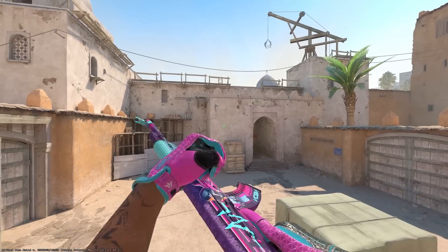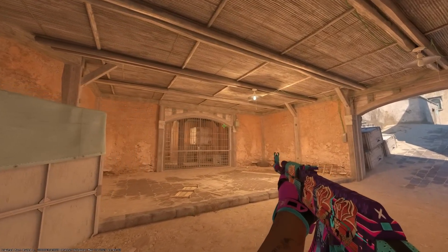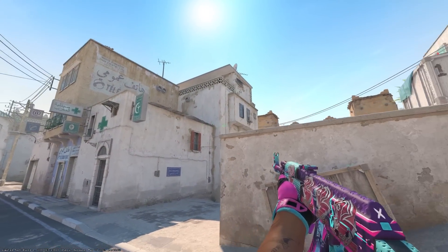Number two: Counter-Strike 2 has unbelievable graphics compared to CSGO. Maps and lighting and skins and smokes all look way better in CS2 — it's not even comparable.